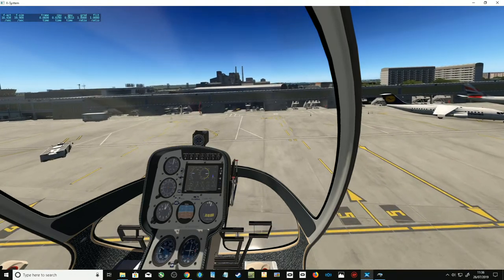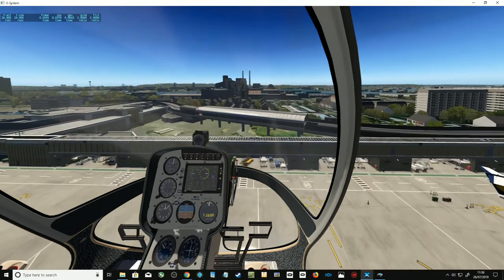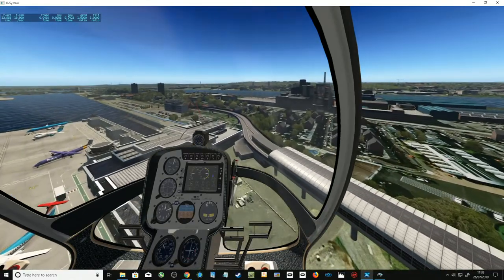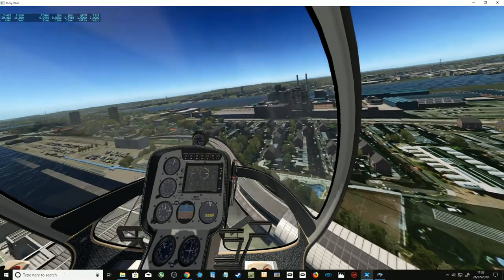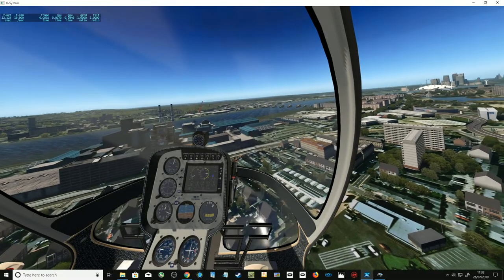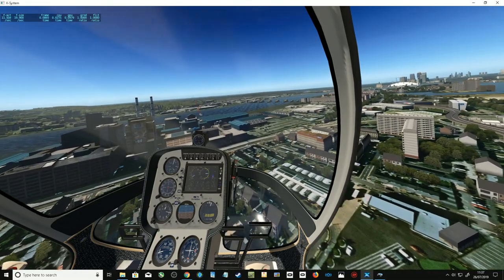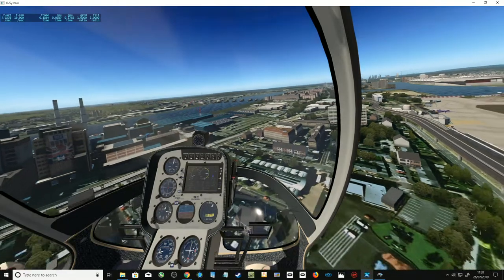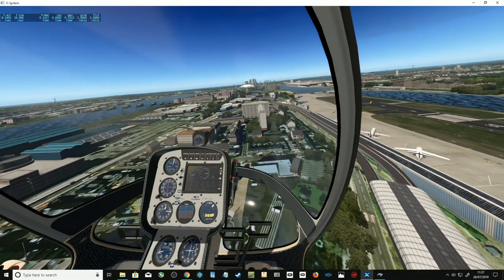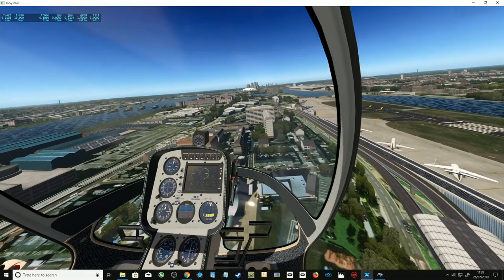Other people will do a much better job of talking about this airport than I ever will. The first thing you notice is we have a lot more cars around. The buildings look different. This is a new building — the Tate and Lyle building. The textures look different. And one of the strange things I noticed flying around earlier that you wouldn't normally have picked up on: the speed of the cars on the roads seems much better.